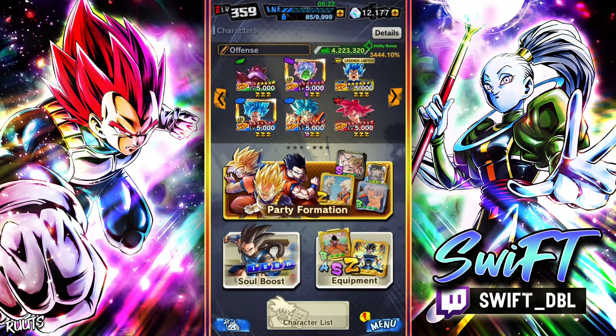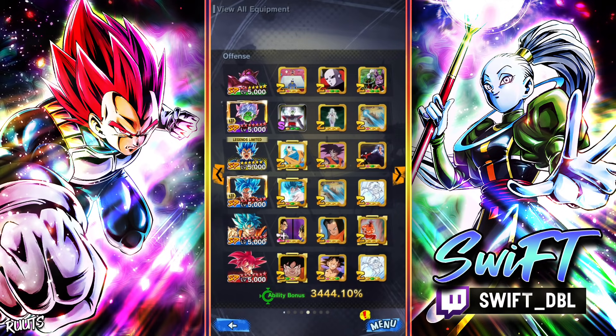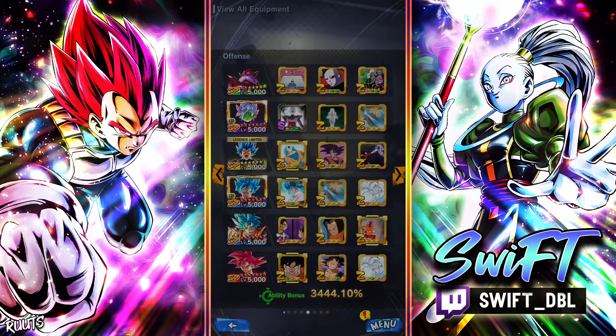Hey, what up fam, it's your boy Swift and we are back with some more Legends. With Zamasu recently getting a Zenkai and I also recently got God Topo to red 2, I really wanted to try out this more offensive God Ki team. There's still Clapku but everything other than Clapku is kind of a more offensive setup, so yeah, let's jump in.